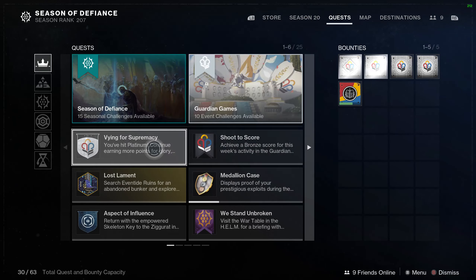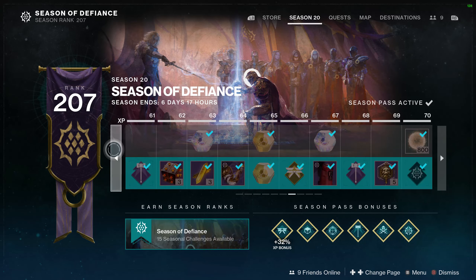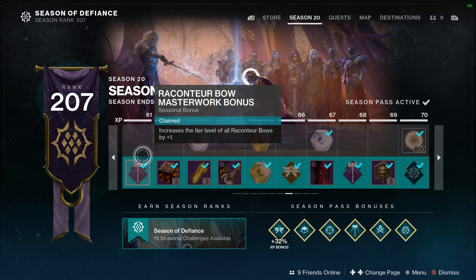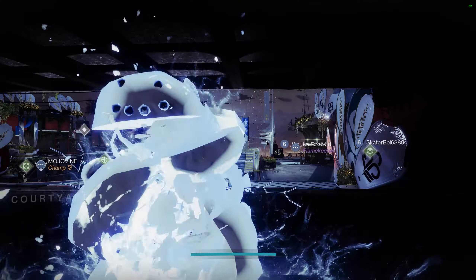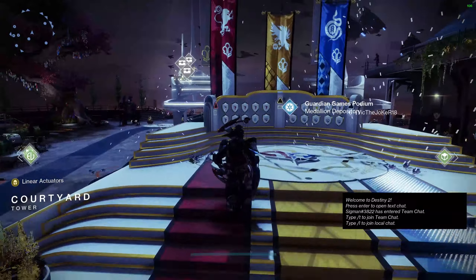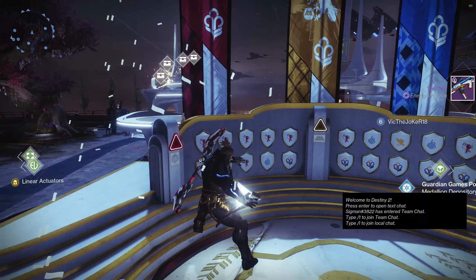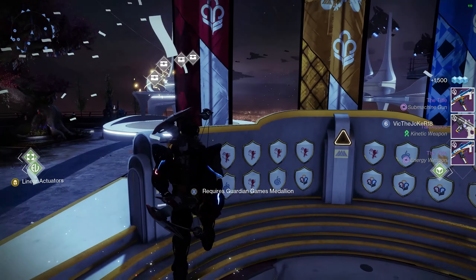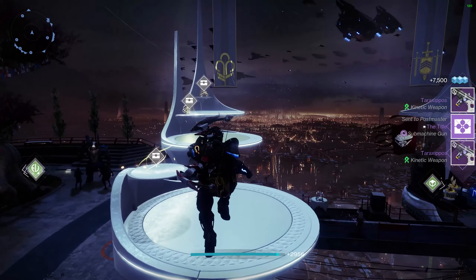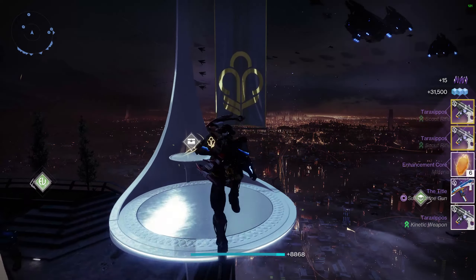Moving on, you definitely want to claim or complete all of your seasonal rank gear. If you didn't claim your exotic Engrams or anything like that, next season you can go to the Bungie.net website, sign in, go to previous seasons, and claim any materials or gear left behind. You definitely want to make sure you at least rank up to 100 so you can claim all your rewards through the season pass.